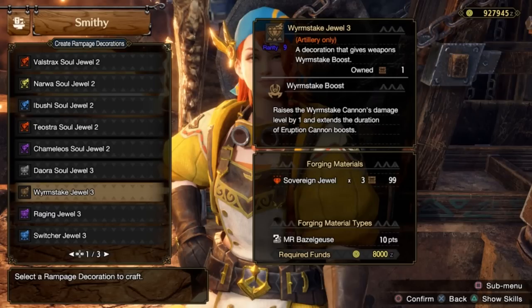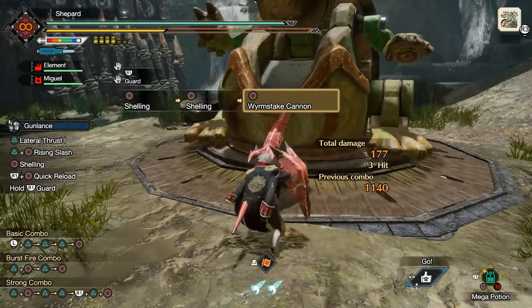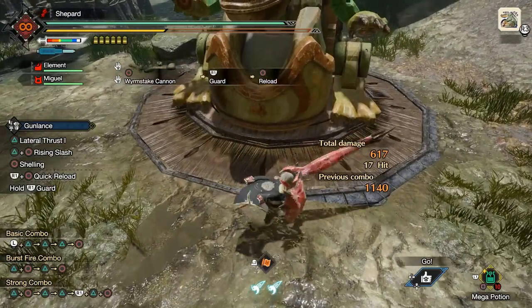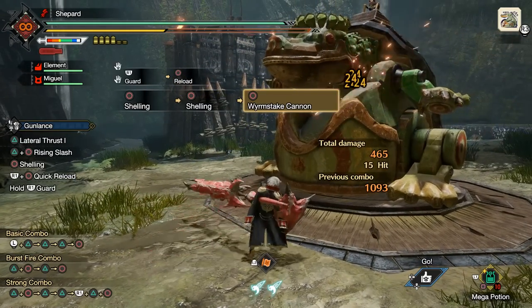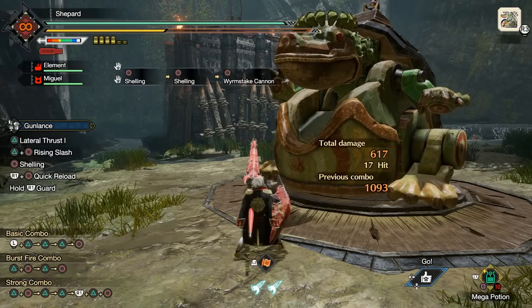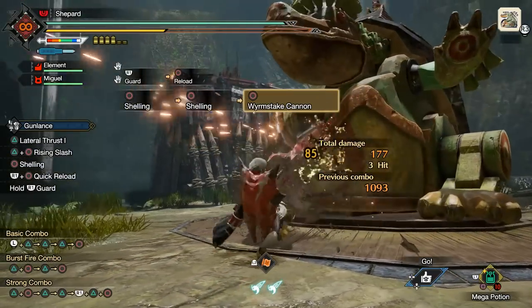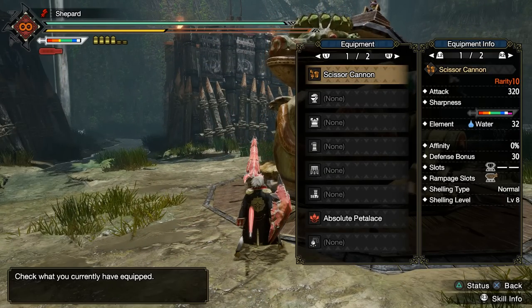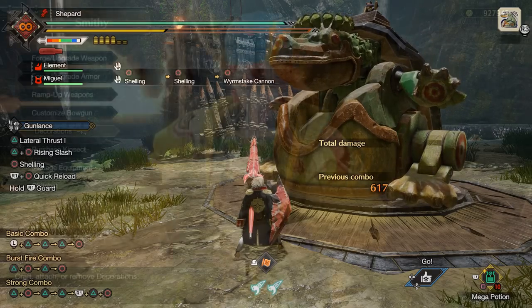The Worm Stake Upgrade skill: my only curiosity was whether it could take a level 8 shelling Worm Stake up to a theoretical level 9 — and it can't. Otherwise it's exactly what you'd want: if you've got a Gun Lance you like, plan to use lots of Worm Stakes, and it's level 7 or lower with a level 3 Rampage slot, it'll work. I'd still imagine an anti-species decoration will be better in almost every situation, but for someone with a very heavy artillery playstyle, it does have a use.